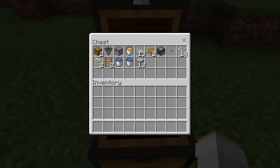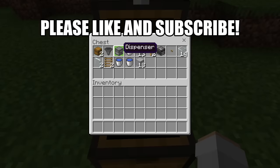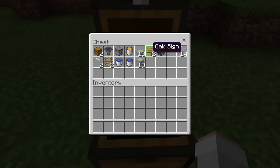For this farm, all you'll need is 2 chests, 1 hopper, 1 dispenser, 1 lava bucket, 13 slabs — by the way, you guys can use any type of slab that you want, except for slabs that burn — 2 signs, 1 observer, 1 wooden button, 14 glass blocks, 2 glass panes, 2 ladders, 2 water buckets, and finally 18 solid blocks. You guys can use any type of solid blocks you want, except for solid blocks that burn.